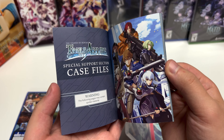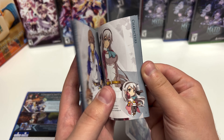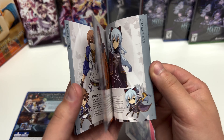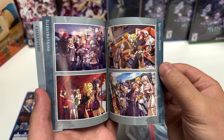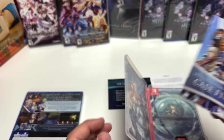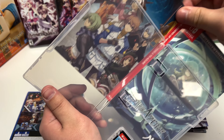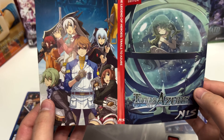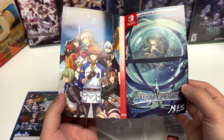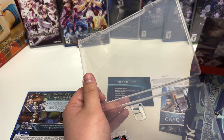Just a heads up — this may contain spoiler material, so just so you guys know, there may be spoilers ahead. It seems like a mini art book with character introductions and some art. That's pretty cool — I'll get the back of that too. There is also a flip cover. And here's the cartridge.